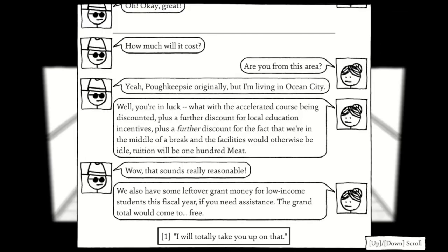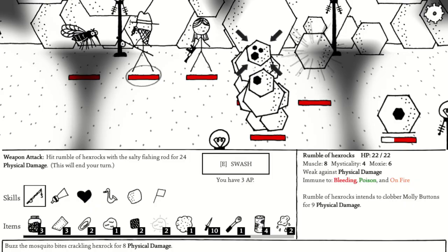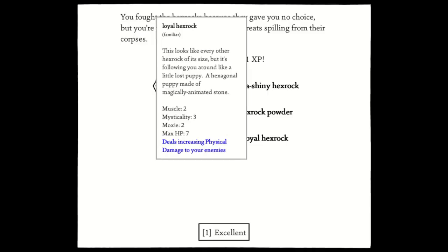Chapter 3 only has one familiar, and that's if you take the geology course. When you fight the rock enemies here, you have a chance of getting a rock companion.